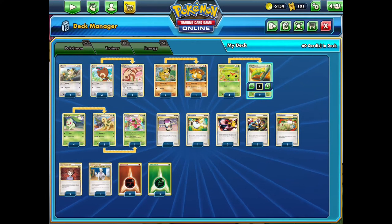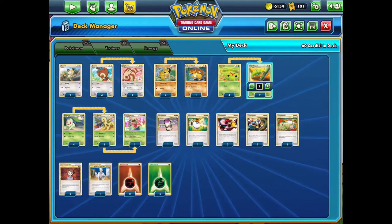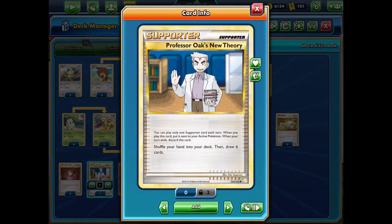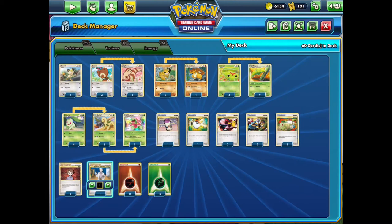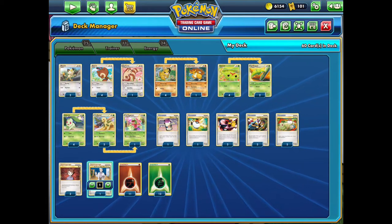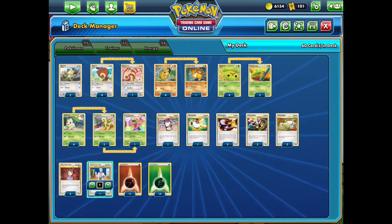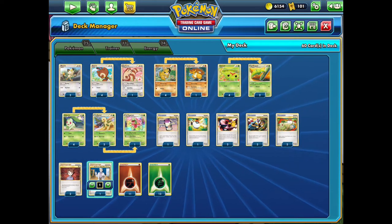As for Trainer Cards, we only have 3 Supporter Cards total, which is definitely not ideal whatsoever. We have 1 copy of Professor Oak's New Theory — shuffling your hand and drawing 6 is always welcome, but when we only have 1 copy, we're hardly ever going to see it. We also have 2 copies of Bill, just drawing 2 cards — reasonable but definitely not up to today's standards. We have a couple of other Trainer Cards like Pokeball and Pokemon Communication, which can be good for searching out Pokemon, but overall the deck is not going to hold up to any modern decks.